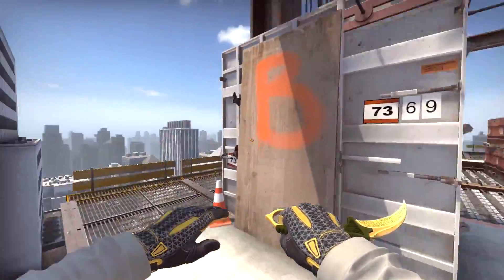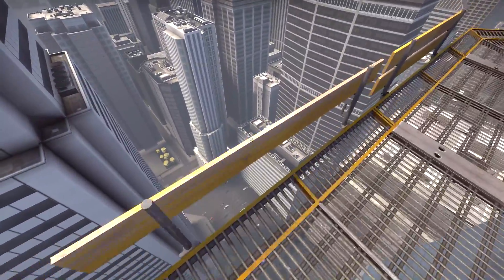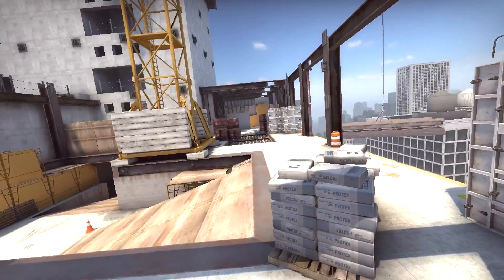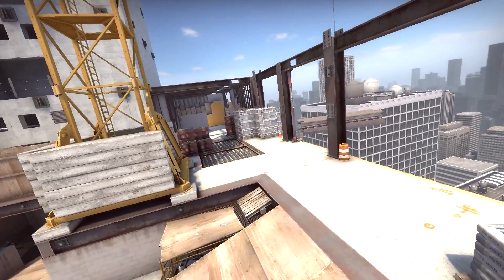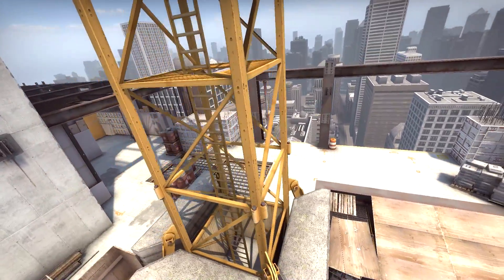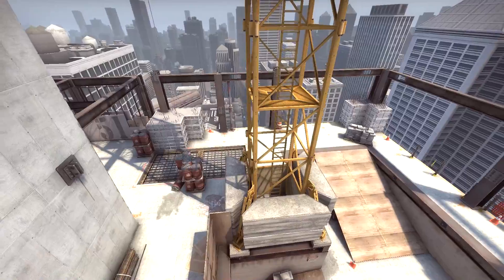For some reason Valve decided to make this map even easier with these on B site, preventing you from falling down. I'm okay with these changes, but I really hope they don't lower the skill level on this map anymore cause right now it is good. I might even make a separate video just talking about Vertigo overall, but for now I want to move on.